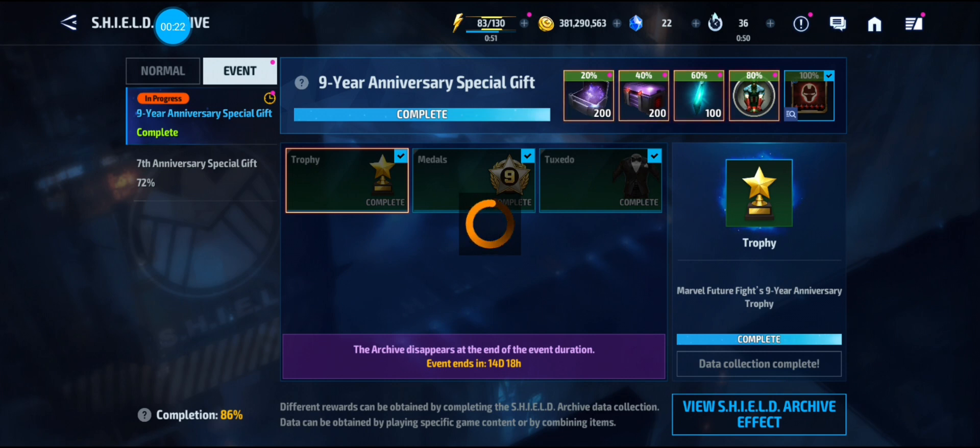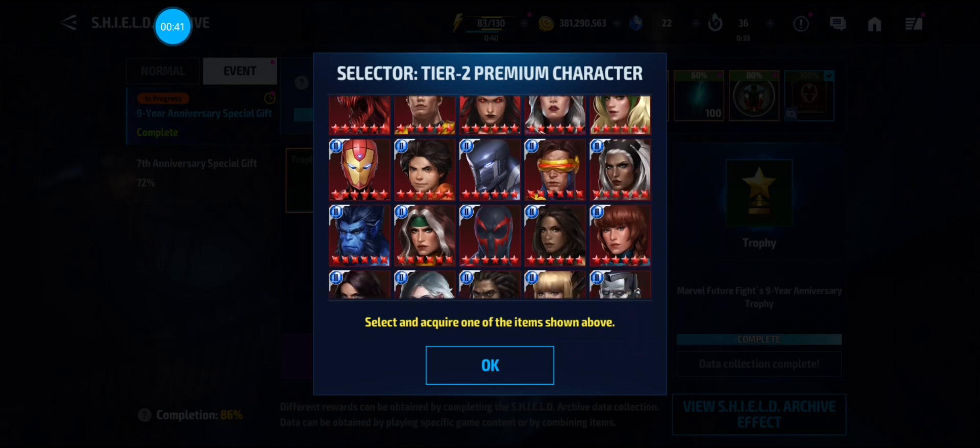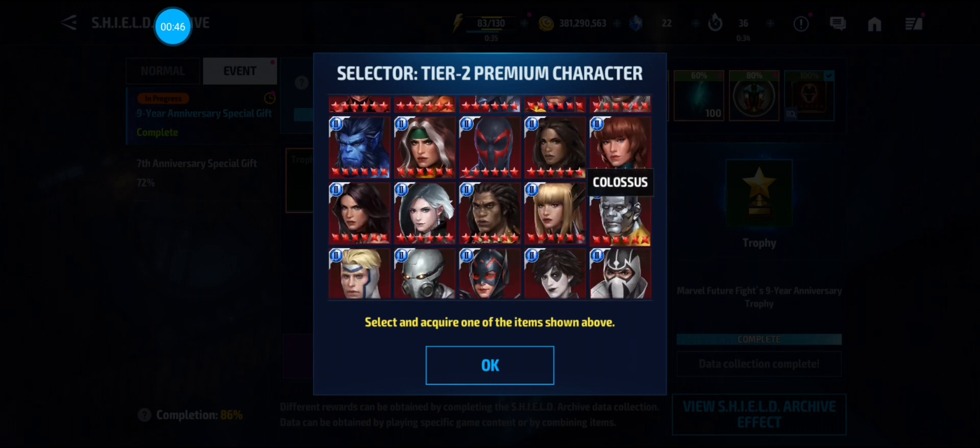I'll go over which ones will be the best options and which ones are kind of useless. Most of these characters are farmable in dimension missions and epic quests, so I would highly recommend against selecting them. The X-Men, for example, you can get from the epic quest, which is very easy. Colossus is a bio shifter in the Deadpool epic quest and the dimension missions, so I would skip him.